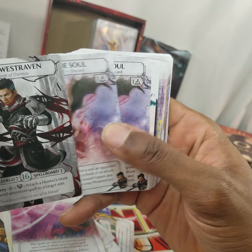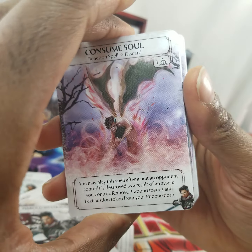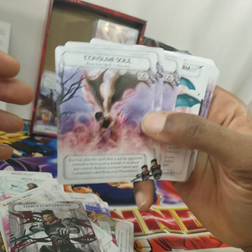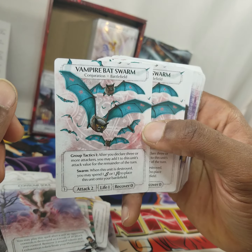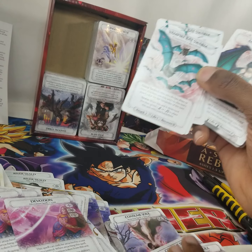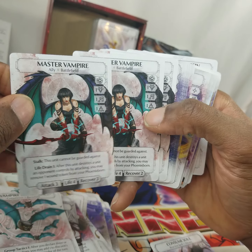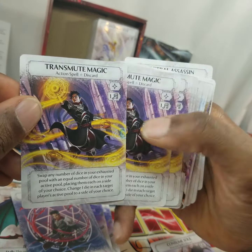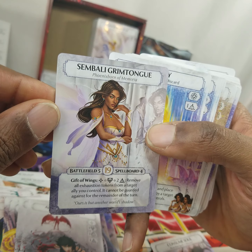This feels like a pretty good deal because I only have like the core set, the two big boxes, and like a couple of other guys. But I'm getting a huge card pool just from having this. Consumed Soul. Vampire Bat Swarm. That guy's a vampire. Strider the vampire — cool. Master Vampire. Dark Reaping. Kind of Castlevania-y. Transmute Magic. Adrenaline Rush. Simbali Grimtongue. Purify. And if anybody wants to see me break this game down, let me know in the comments.